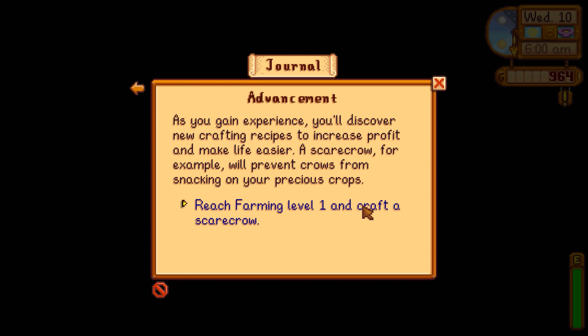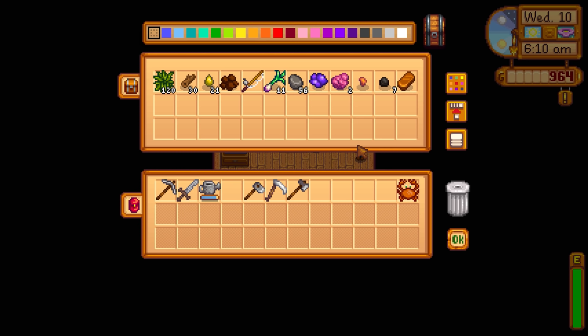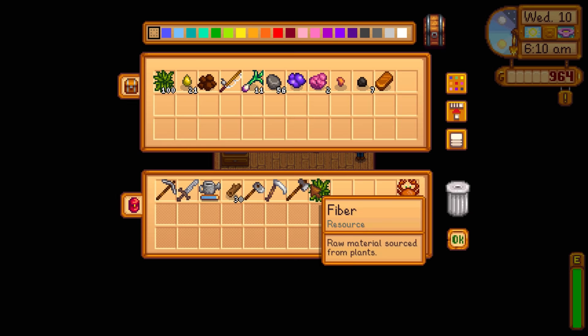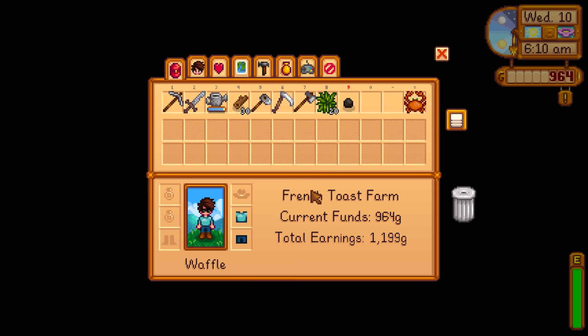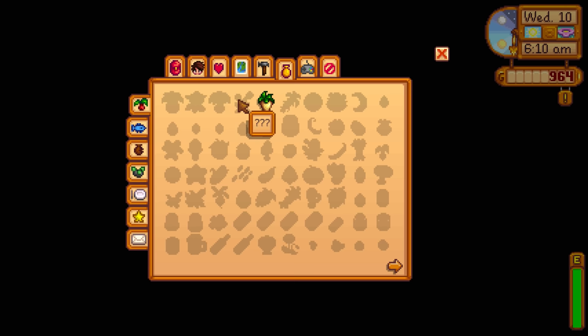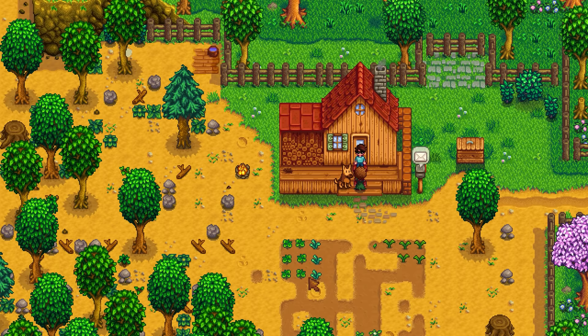'A scarecrow will prevent crows from snacking on your precious crops.' The recipe is one coal, 50 wood, and 20 fiber. We have 30 wood so we need 20 more. Shift-clicking does half a stack — that's actually useful. Let me grab the axe and go cut down some trees in the backyard to get the remaining wood.